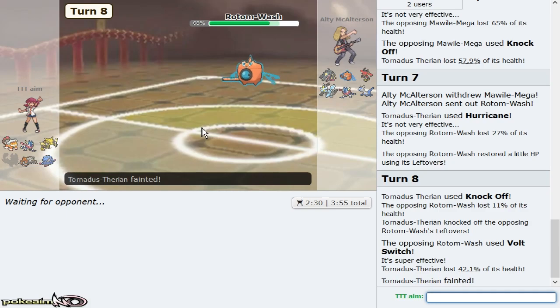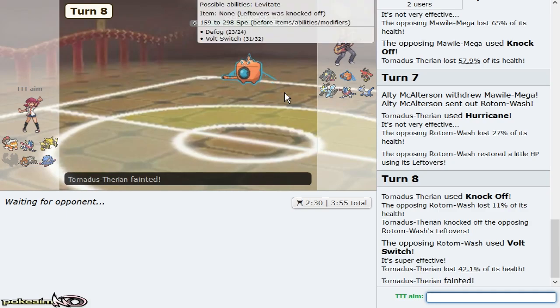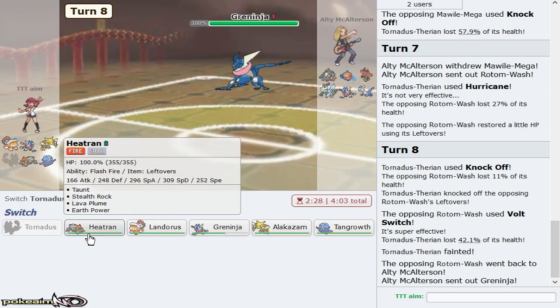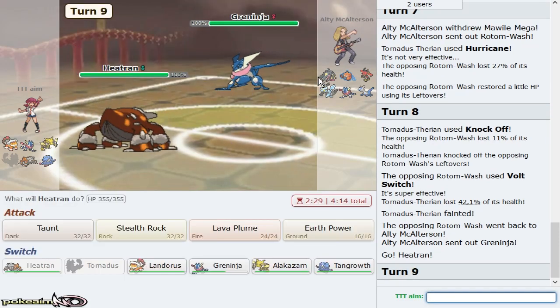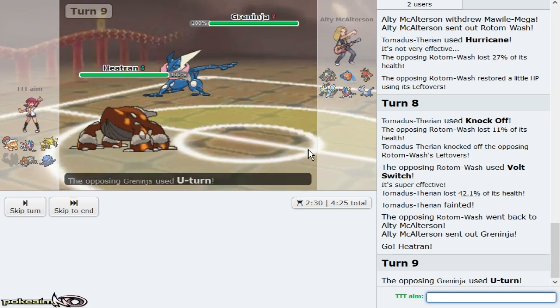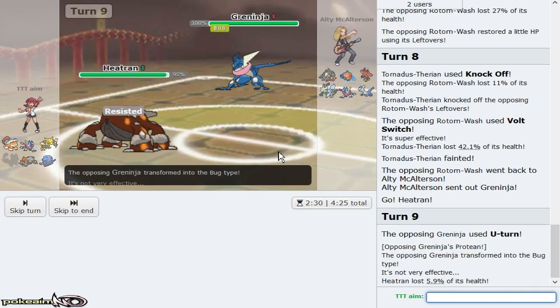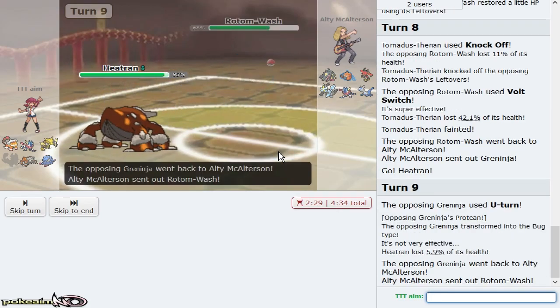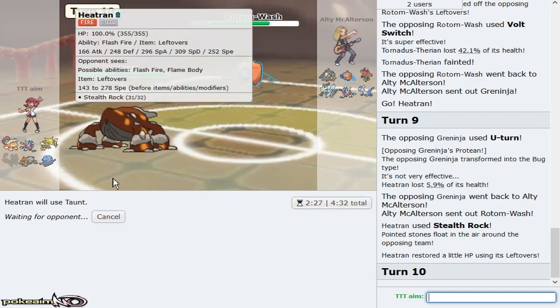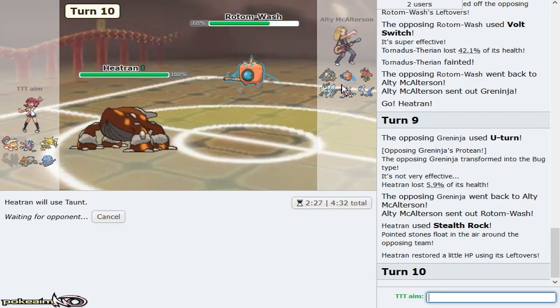This Kyurem-Black is a problem — super solid Sky Strike from it. Give me around 60% — I don't want it knocking off on my Heatran. I'm at 65 and there's a Knock Off. Hurricane — I'm not going to Heatran since Heatran is way too useful in this game for Bulu and Kyurem. Rotom takes hits and I'm going to Knock Off too. I don't need that item so I'm okay sacking Tornadus — it did its job. Mawile is already in range of Zam and Rotom dies to Psychic after rocks. Great start.